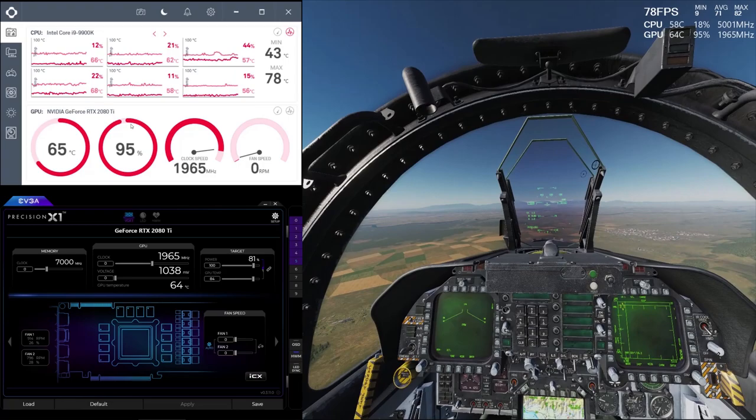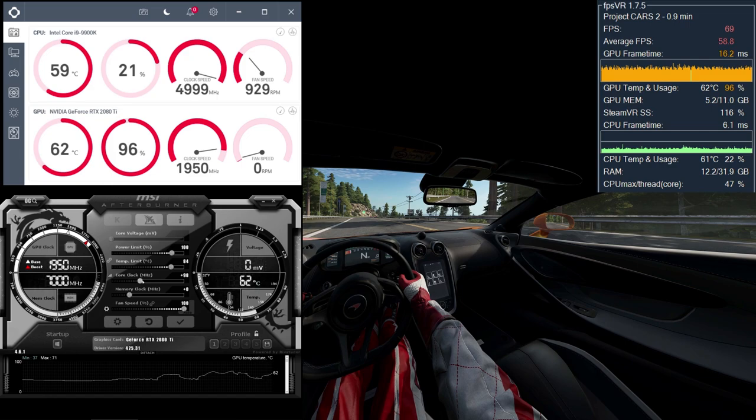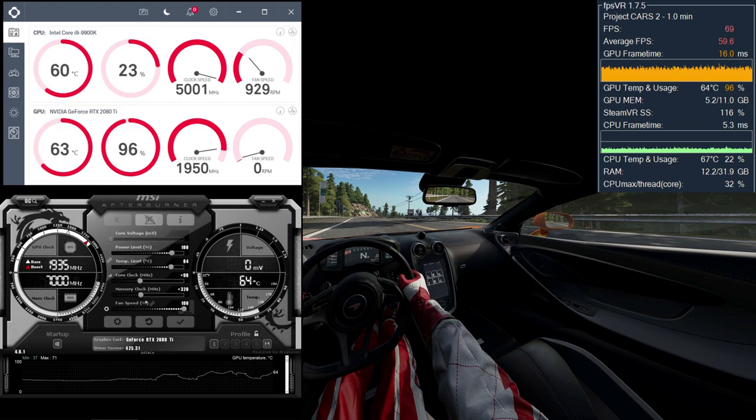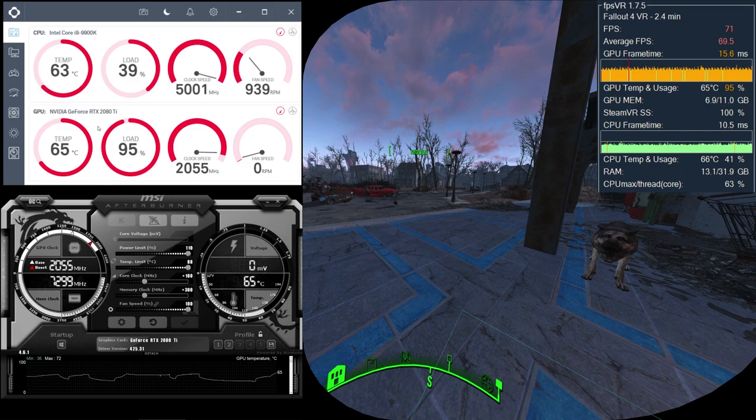There are some things you could do to improve the performance dramatically. Some of the methods work with all VR games and some others work with the majority of SteamVR titles at least. In this part 1 of my new series, I will show you a way to improve your performance up to maybe 30 or 40% in many SteamVR games. In my upcoming part 2 video, I will show you something that will improve your performance more than 100% by hardly even reducing the image quality.